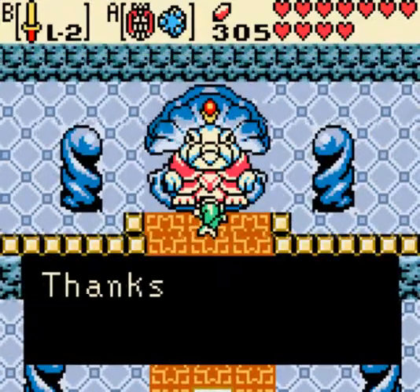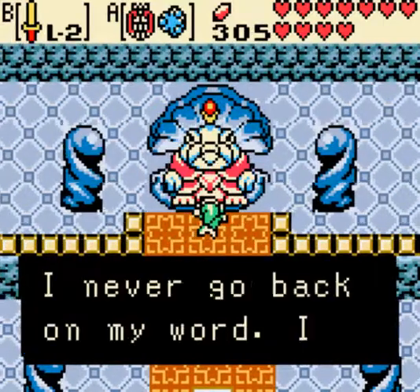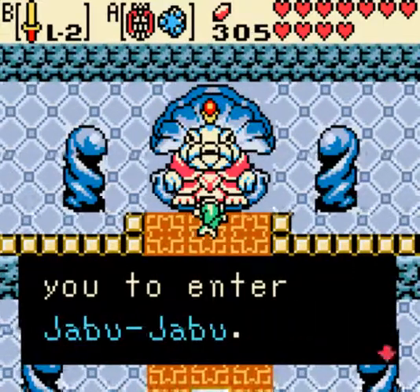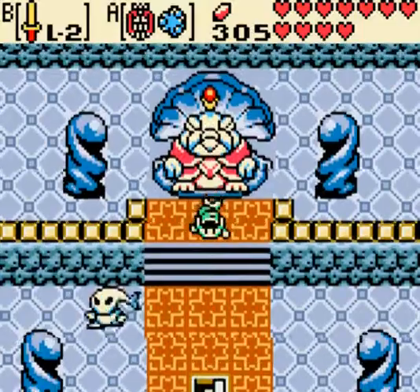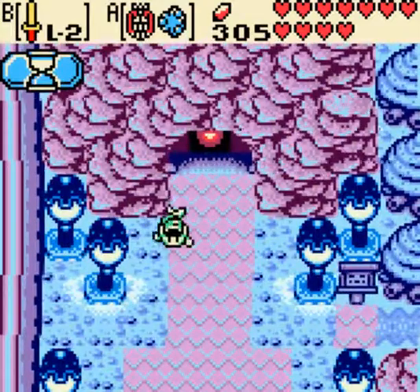Welcome back, this is Reich. Last time we pretty much did everything in the ocean — all the Possibly To Do stuff. We are Zora Hiro and we can now go see Jabu Jabu. Last time I forgot to talk to the king in the present to open up Jabu Jabu, but basically we're starting the dungeon today.